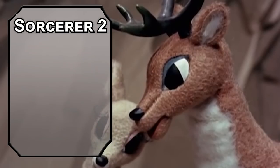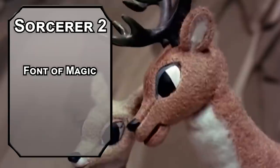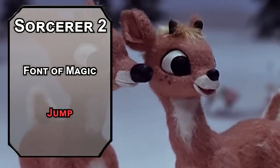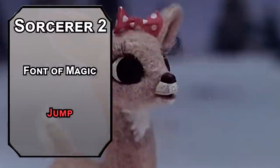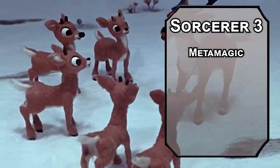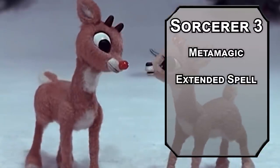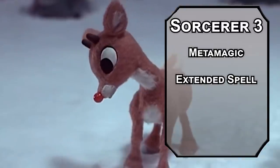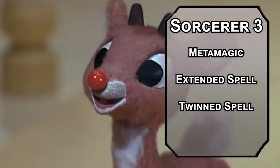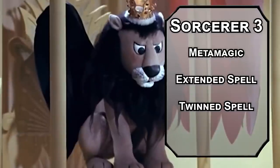Second-level Sorcerers get a Font of Magic full of sorcery points you can use to recover spell slots. For this level's spell, Jump triples a creature's jump distance — jumping isn't flying, but with your substantial Strength score it helps at early levels. Third-level Sorcerers get Metamagic. Extended Spell doubles a spell's duration, which gets much more important later when we get something to go really fast. Twinned Spell lets you cast a spell targeting two creatures that would normally target one — which will be used when we want to go fast. We've got to go fast.